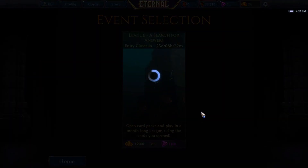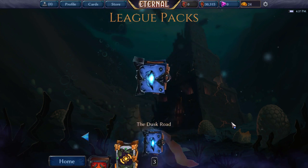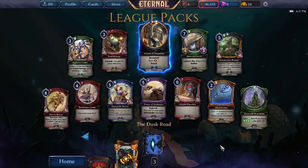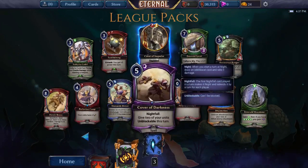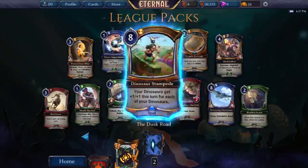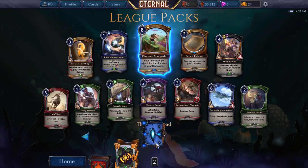Let's jump in and see what we get. Our first pack has a Crest of Impulse, which is fine. We got a few decent red cards, Cover of Darkness — we had a really good time with that last time, turned out to be much better than I expected. We opened Dinosaur Stampede last time and it was not good, and not a lot of signals here so far.